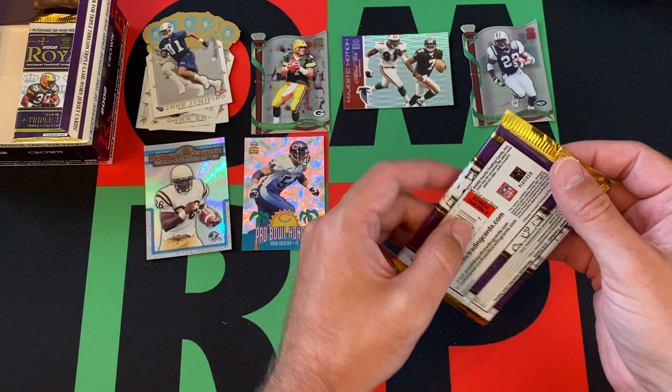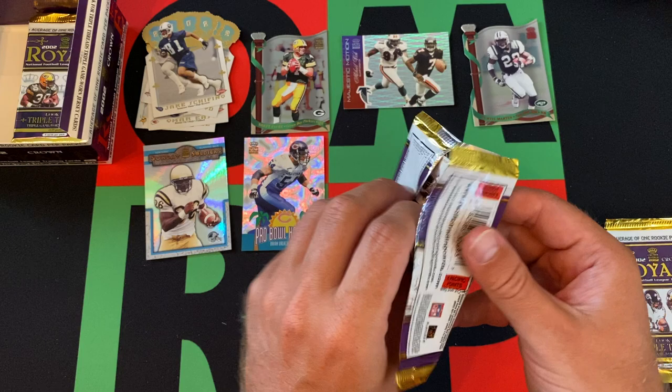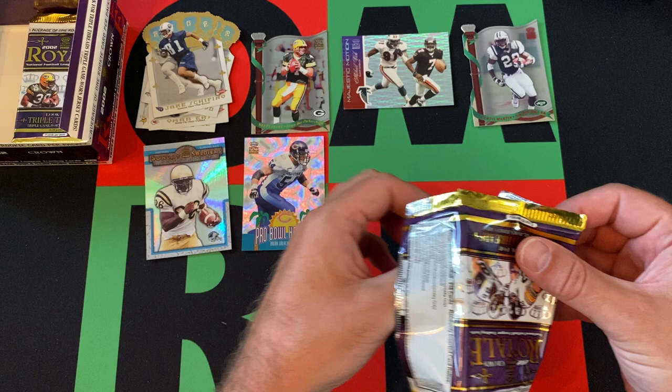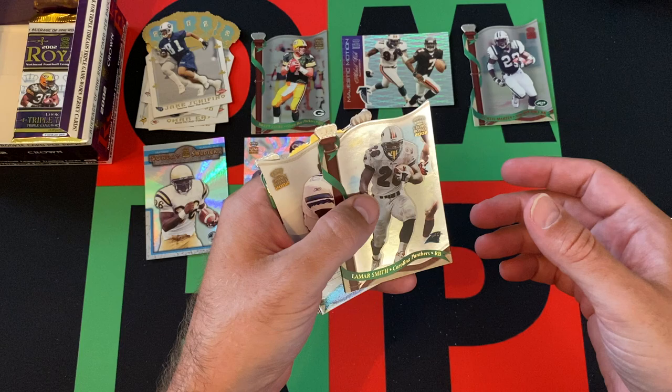These are interesting cards — I've never opened these before. It's interesting that they're all pretty much die cuts. Normally for a regular set, the die cuts would be the inserts, but in this case the die cuts are the base cards and the inserts are not die cut. It's weird. But we got Lamar Smith, we got Emmett Smith, then we got TJ Duckett — rookie card.